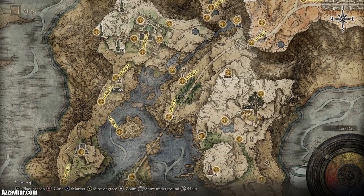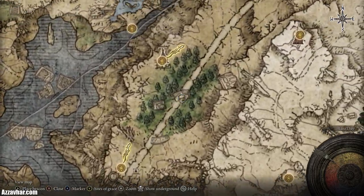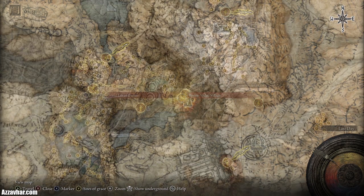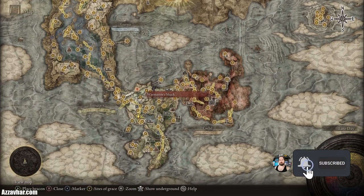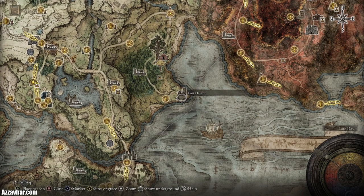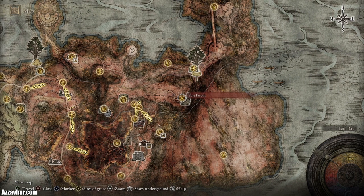At this point we have two options. After completing Raya Lucaria Academy it gives you access to this road, and you then have the choice of going up the Grand Lift of Dectus or climbing the ravine. Before proceeding further, make sure you're happy with your exploration of Liurnia, Limgrave and the Weeping Peninsula. To activate the Grand Lift of Dectus you'll need a medallion which comes in two halves — the first half is at a fort in Limgrave and the second half is at a fort in Caelid.